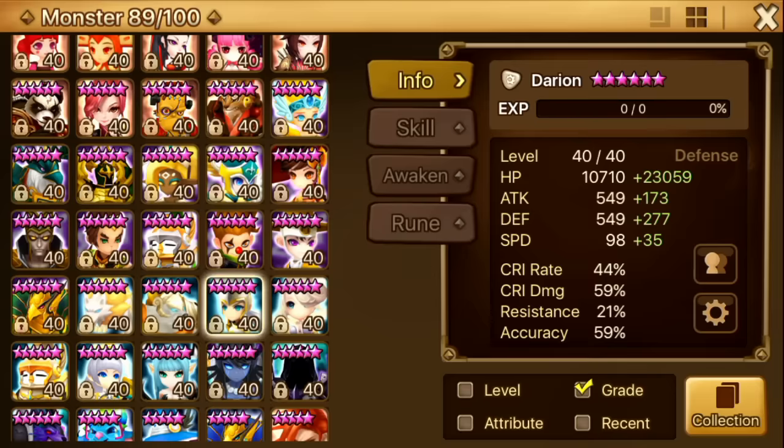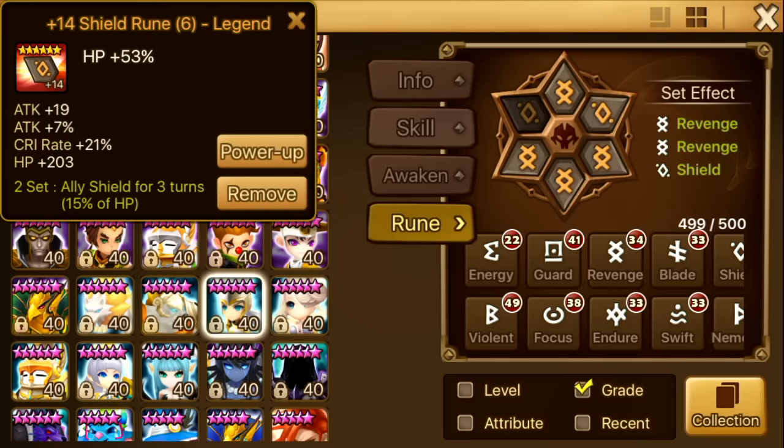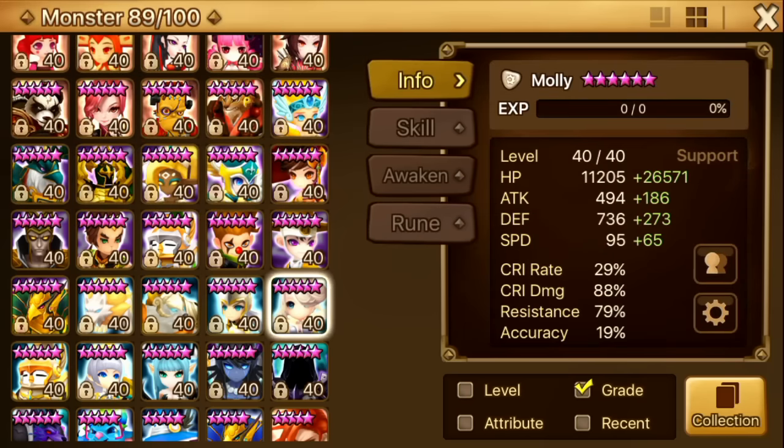Next one is Darian. I six-starred Darian when I wanted to use him with Laika, but later on I found out that Bella is strictly better and I just stopped using Darian. Then I wanted to use him for raid later, but then Dia exists — so why would I use Darian? Recently I've started to grow a liking for him again since I did the budget guild war video. I might plus-15 his runes soon. He's on Revenge Revenge Shield — HP, HP, HP. I'm kind of reluctant but I'll try later.